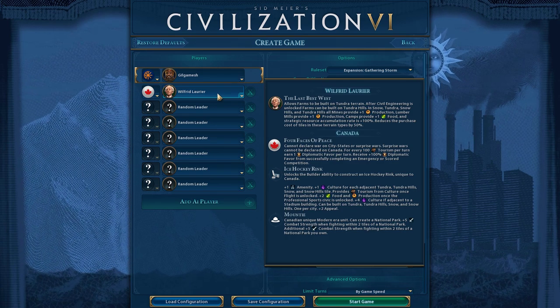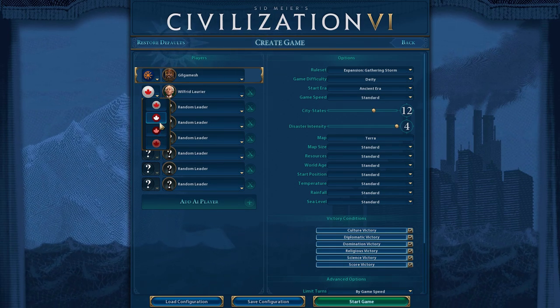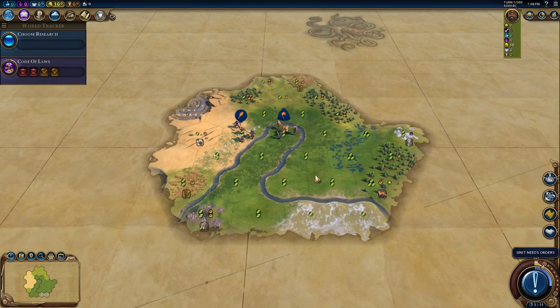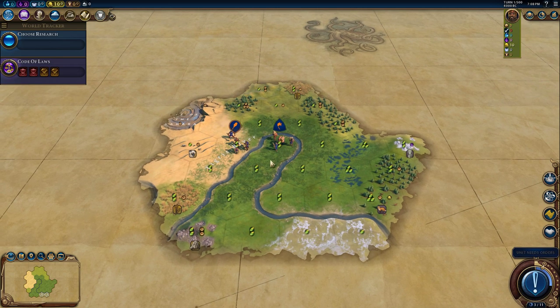We're also going to give Kanda a second chance if you watched the last playthrough — they did really horribly. We'll give them pink; maybe it'll do better with pink. Here is our starting location. It looks pretty good. I'm just kind of looking for a lot of flat land around the area.